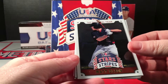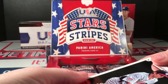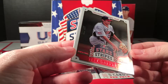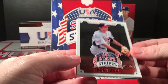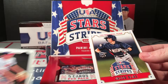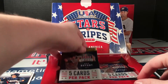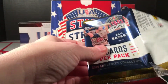Another one - Matt Olsen, Lucas Sims. Oh sweet - a Trey Turner Longevity Red, numbered to 199! I have to get it in just the right light here because the foil is so dark, but that's nice - numbered to 199. I don't recall even seeing one of his base cards in the first box, so that's kind of a surprise. And Jacob Bleich - yeah, that's really interesting. I didn't even get one of his base cards.